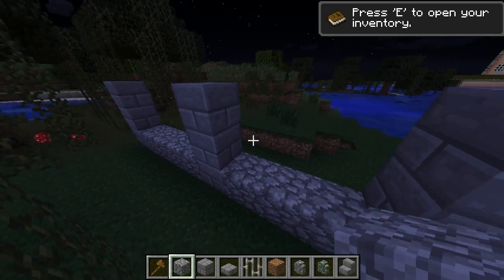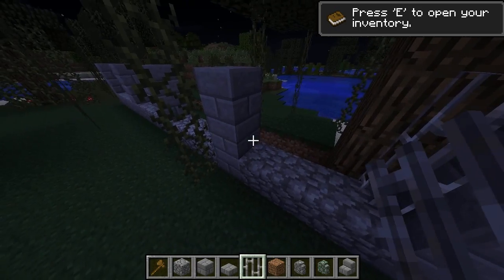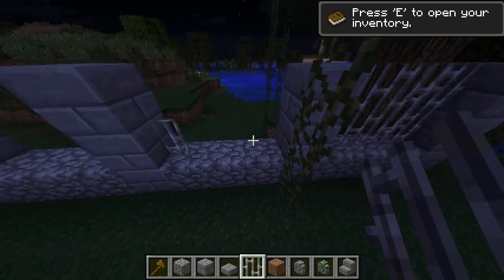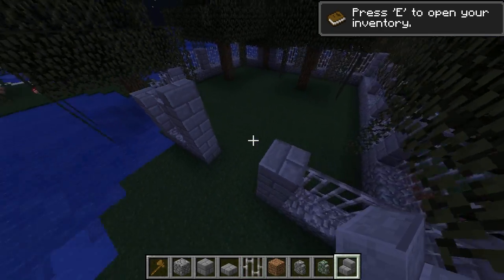That last section has four, but it doesn't matter — it doesn't need to be perfect, it's a cemetery. Dead people don't really care what you do. So we're going to take our iron bars here and drop these in between all the spaces, like so. Here's the entryway.